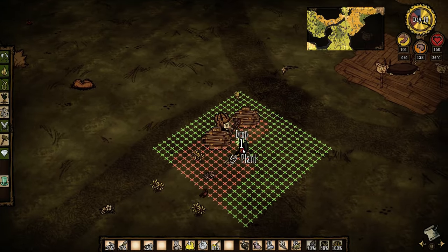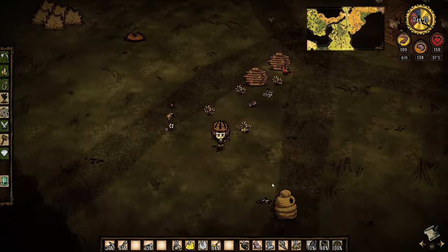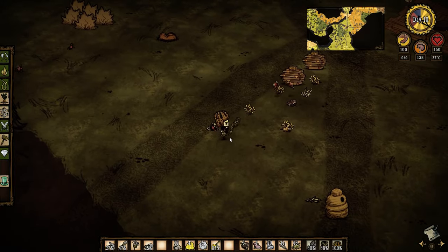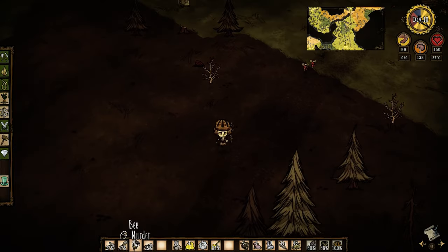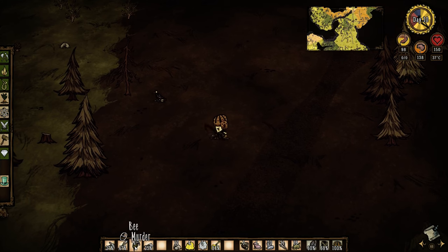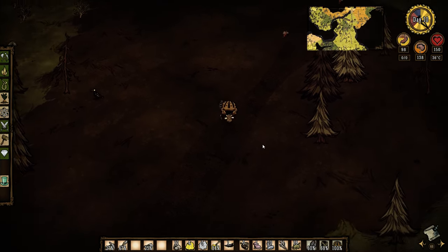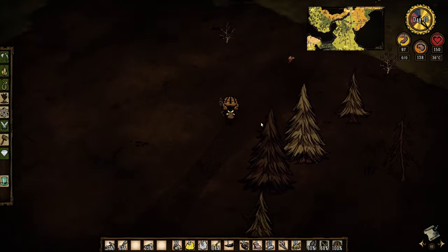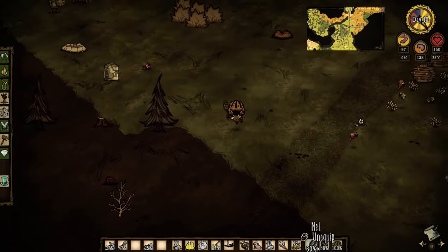The way armor works is each item takes a percentage of the damage whenever you get hit. Each one takes a percentage of the damage every time you get hit.